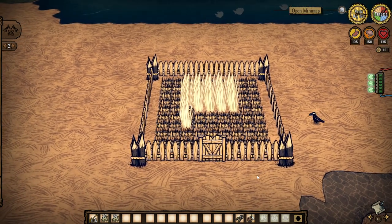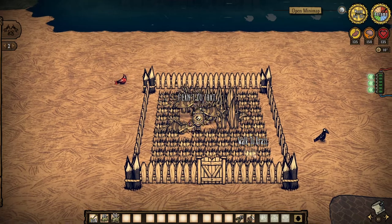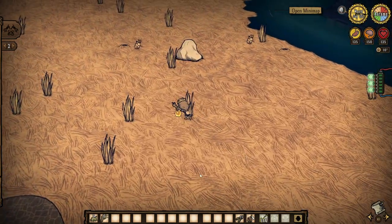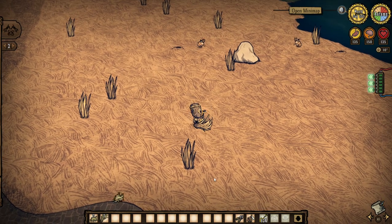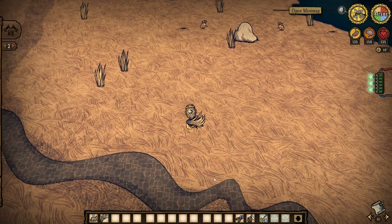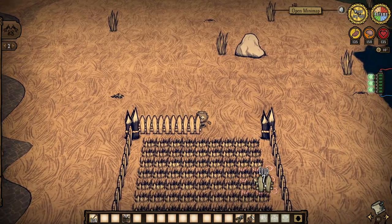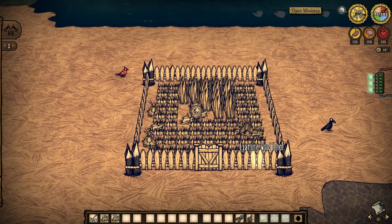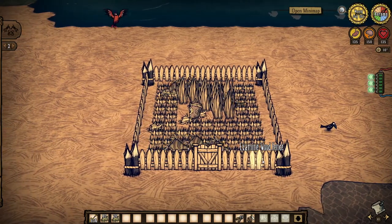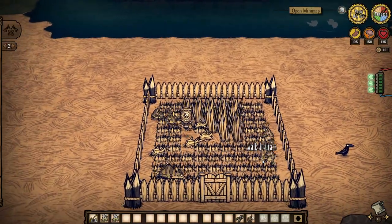Starting with probably the most basic automated resource generator, we have Grass Geckos. Grass is an absolutely fundamental resource and something you'll need in great quantities for the entirety of the game, especially if you plan on building a large base. So it makes sense to transplant a bunch of grass turf close to your base for faster collection. After roughly 20 days, collecting grass from these transplanted tufts can result in half a dozen grass geckos spawning.